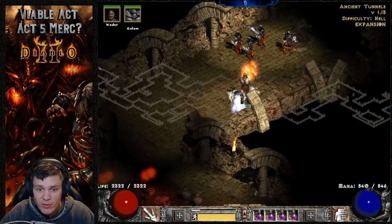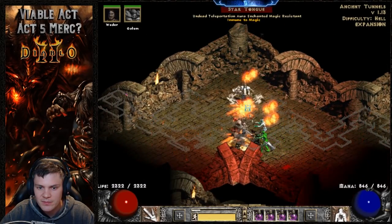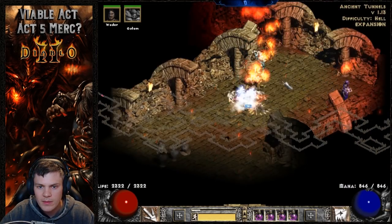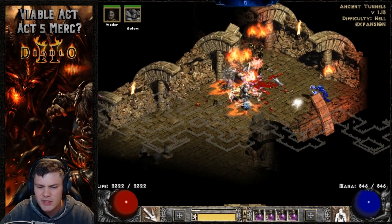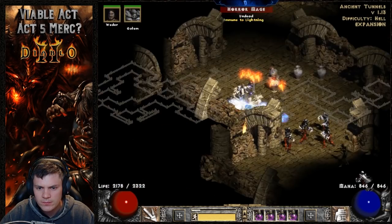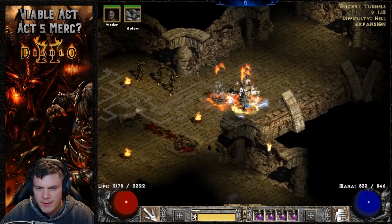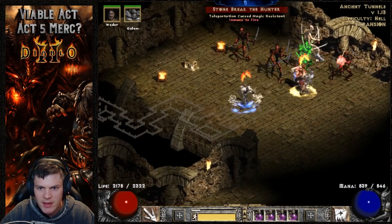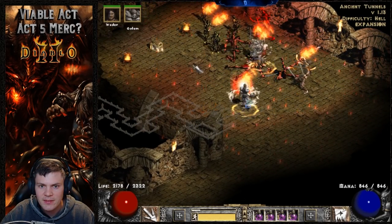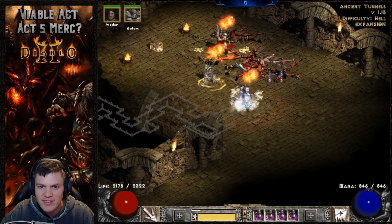If you have a necro and want to do something different, you've got to try this build. The monsters are kind of spread out but not too bad. We'll cast Amp Damage and let the mercenary do his thing — you can see him in action, he hits pretty quick. The bash and stun is kind of annoying but it works.